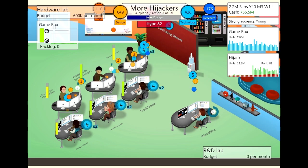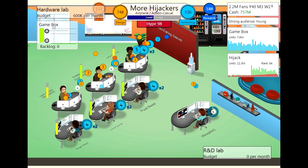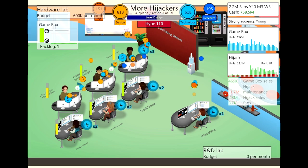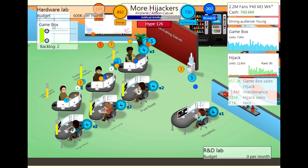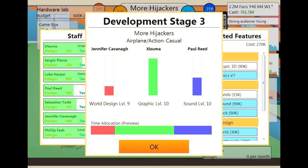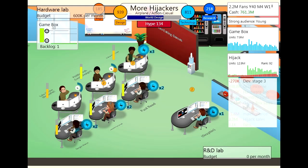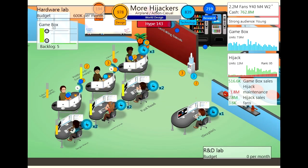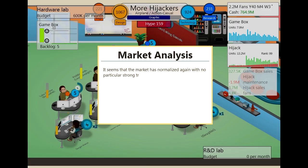I think what I'm going to do is save my game and then we'll try and do an expansion pack. I thought I'd do the next expansion pack with the same sliders — everything's going to be the same. I was tempted to do a triple A game, however it costs 50 million, so I think we'll just continue with this pattern and do a triple A game next time, once we've got some more specialists and more research points.